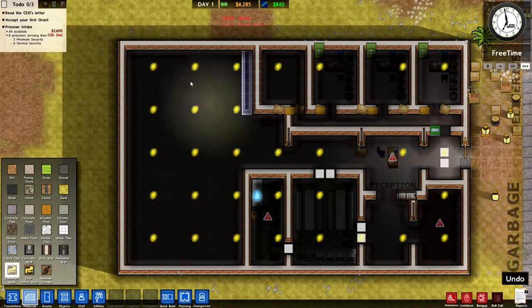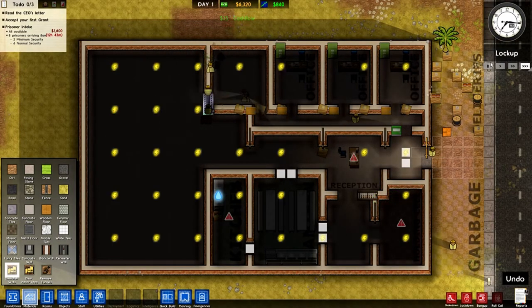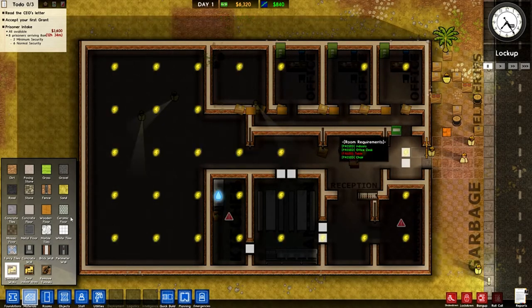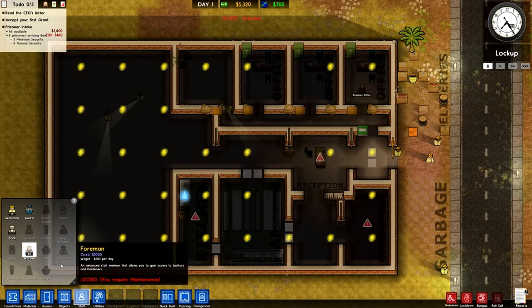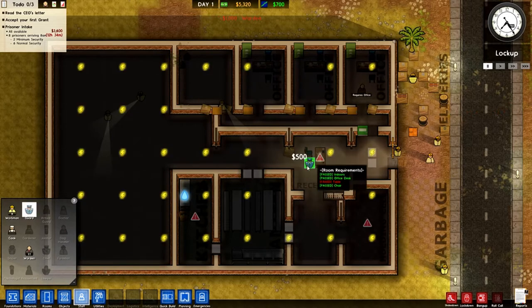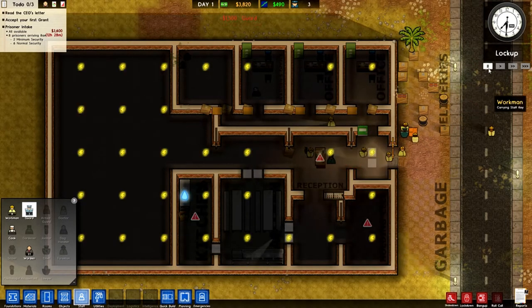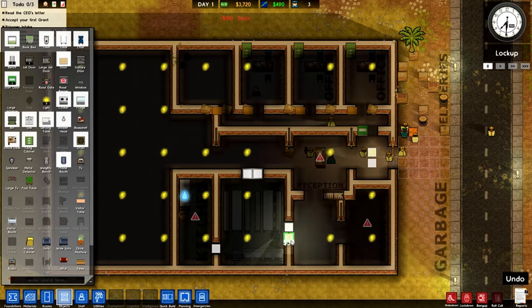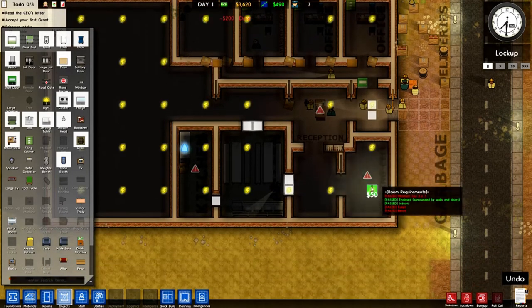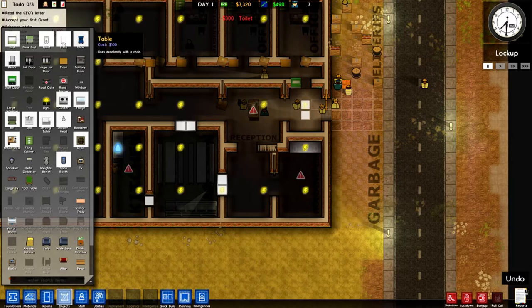Let's get some staff in here — get the warden in first. He's got an office. We need some guards; I'll start off with three. My prison's pretty much ready to go, apart from the fact that it doesn't have power — but we can sort that out. We also need to finish this cell, so let's get some toilets in and some benches. We're going to take all available prisoners — eight new prisoners in ten hours, which is decent.